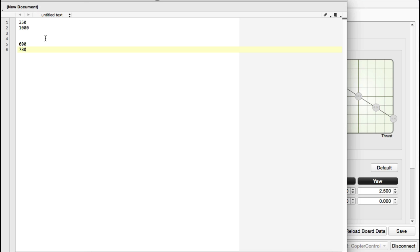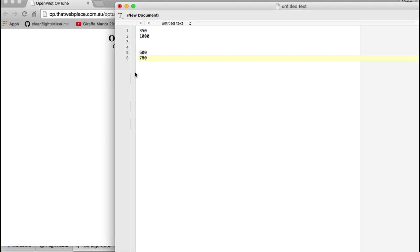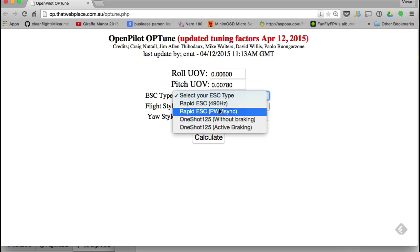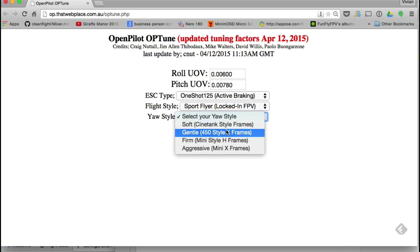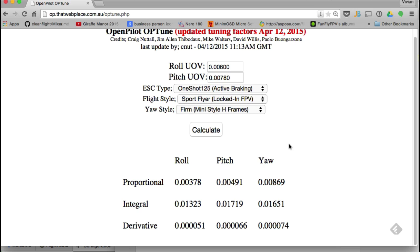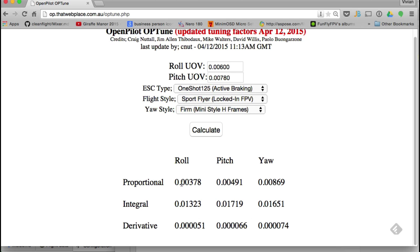Let's go to the website for tuning. Here's the site. These are the two values — roll and pitch — that we just worked out: 600 and 780. I'm going to enter 600 and 780. What kind of ESC do I have? On this one I've got one-shot with active braking. Flying style: I want a sports flyer. What kind of frame? I have a mini H. Then I hit calculate, and there are your values. You'll now directly copy these values into your GCS in the appropriate area.